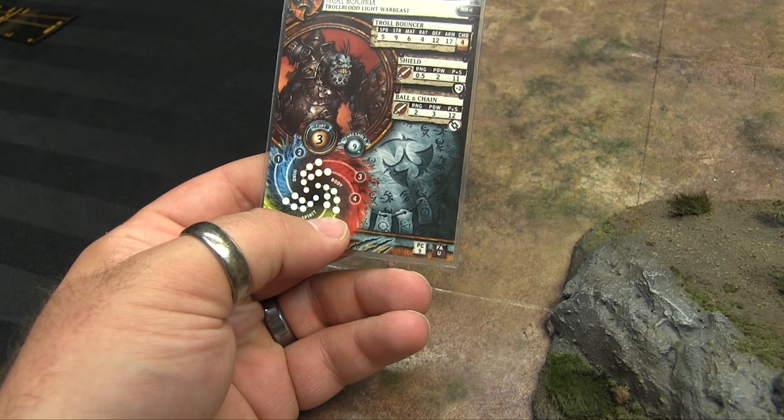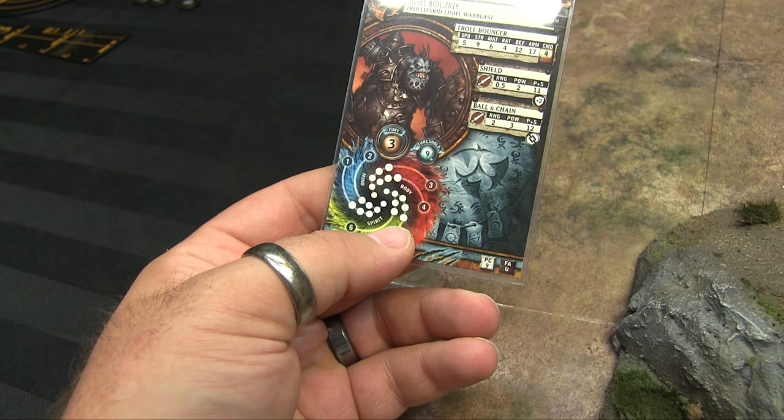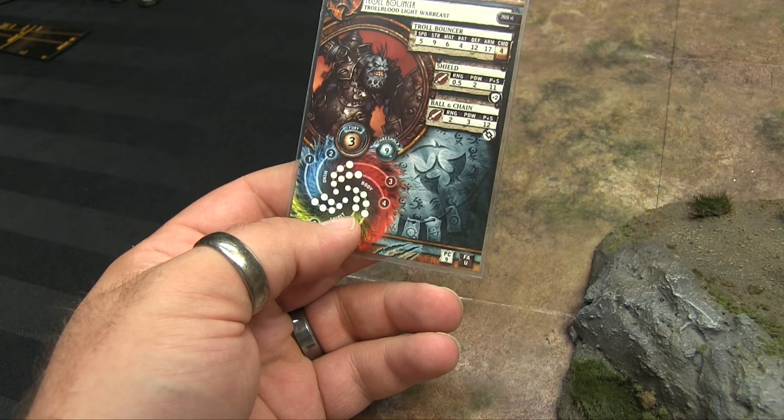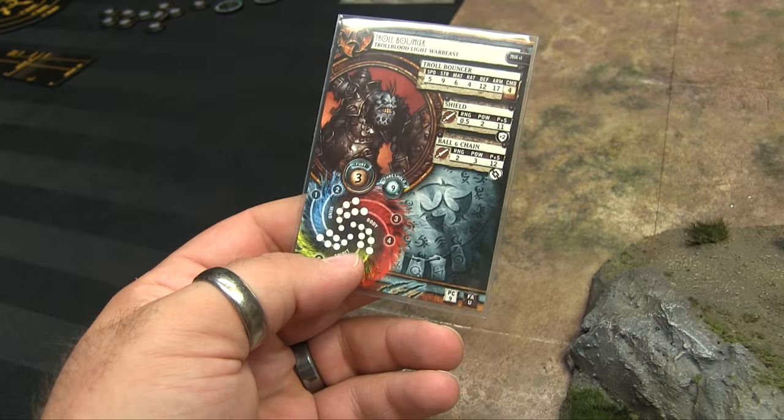Warbreasts have Mind, Body, and Spirit systems. These work effectively like systems on a Warjack — if they break, you can no longer do things. If your Mind breaks, you get one less die to attack rolls. If your Body breaks — all boxes filled in — you get one less die to damage rolls. And if your Spirit breaks, you can no longer be forced.